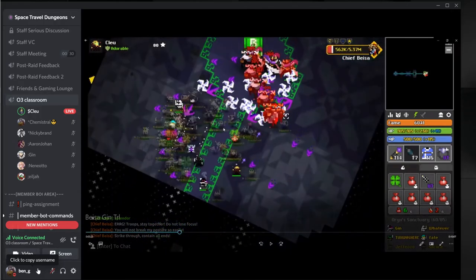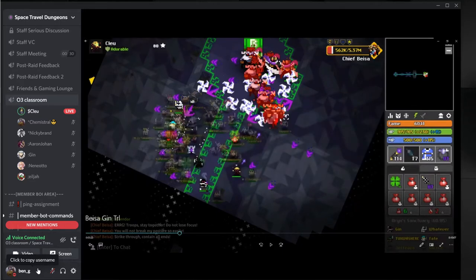Strike Through All Ends does have a set pattern and it all depends on which corner he goes to first. Here's a tip: if he goes to the left side he's going to go diagonally; if he goes to the right side he's going to go horizontally. So seeing over here he goes to the bottom left first. Chemistral — keeping in mind: left goes diagonal, right goes horizontal — can you tell me what pattern he's going to go starting from bottom left?